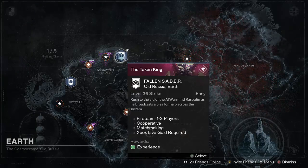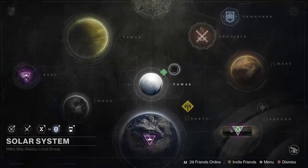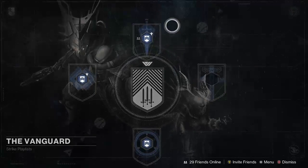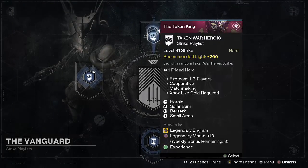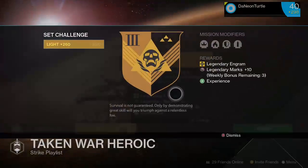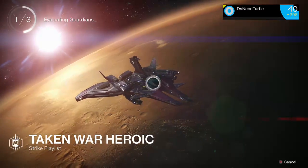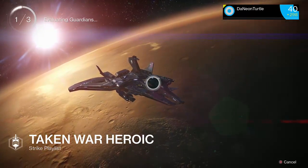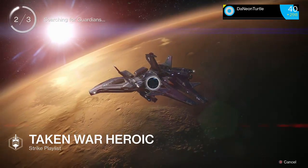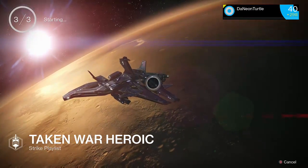You can get the Devouring Maw from the Fallen Saber strike, but it's a really really low chance. What you can do instead — it's about a 70% chance — is run the Dual Taken or Heroic strikes, the Heroic strike playlist from the new update. Just press launch and keep trying until you get the Fallen Saber mission. You can do this with friends or by yourself, you need a full fireteam of three. Just keep trying on the Heroic playlist — that's basically how you get it.